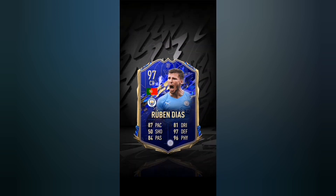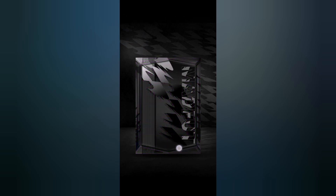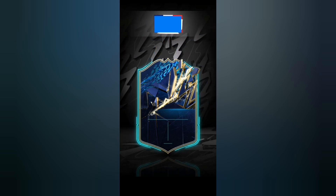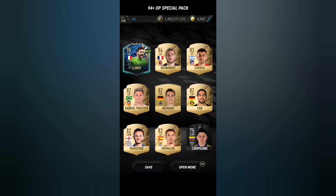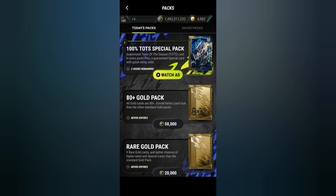Oh it's Team of the Year - it's Portuguese. At least it's Ruben Dias again, I thought it was gonna be Cancelo. The next pack - I think it's a Team of the Season - it is! It's French - it's Lloris! It's another community Team of the Season, 95 rated Lloris - holy crap! Okay, enough opening these packs.